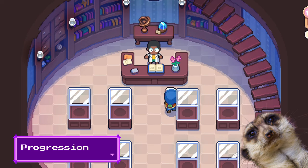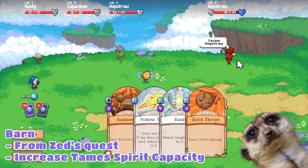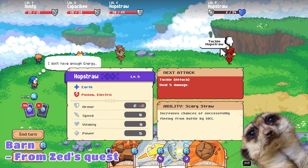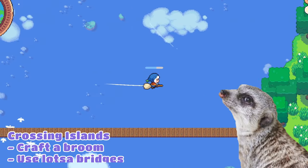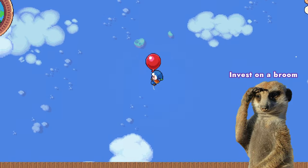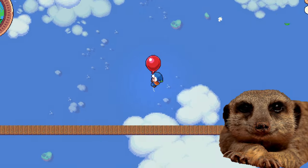Number 7: Unlocking the Barn. You can quickly unlock your barn by doing Zed's first quest — he'll ask you to tame a level 5 spirit, which you can easily find once you cross islands. For that, you'll need to craft a broom or a lot of bridges. The balloon works too, but it'll take a very long time to fly over. Don't worry, I'll be showing you how to quickly craft a broom next.